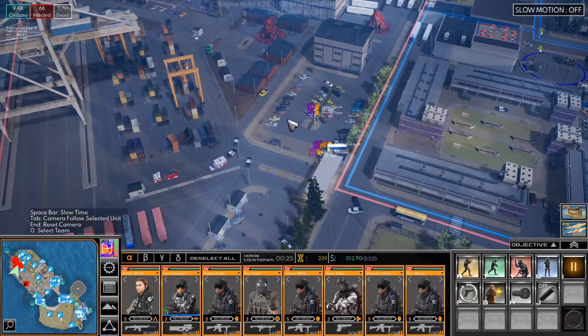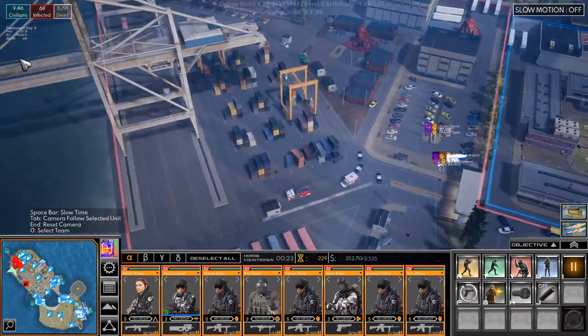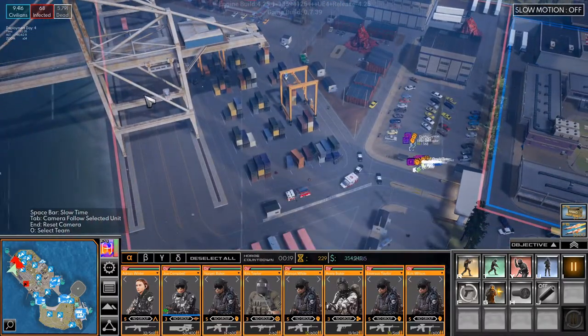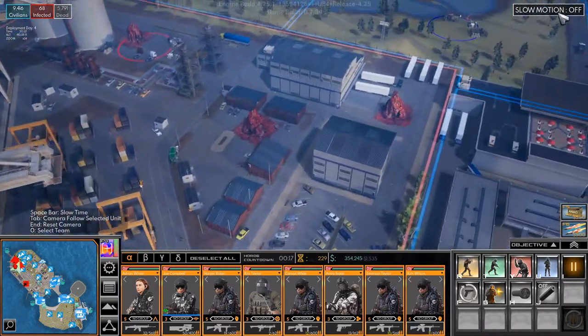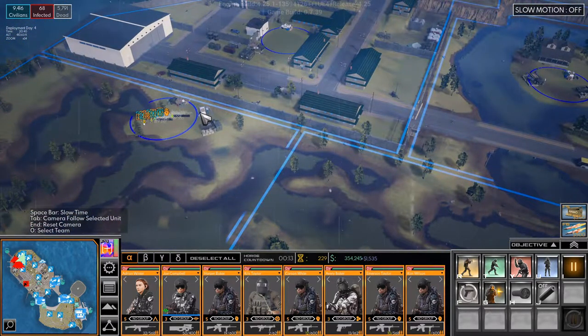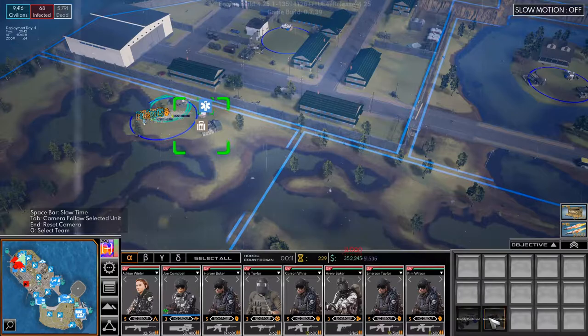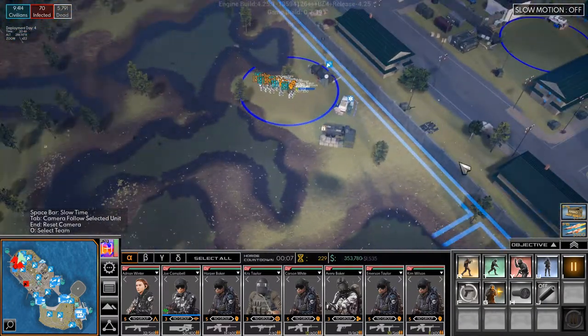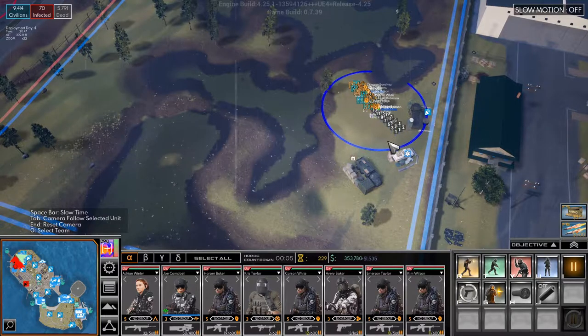Look, they're just standing there. Can you come out here then and walk up this way maybe? Alright, this area has been taken. So let's buy those and get over here.